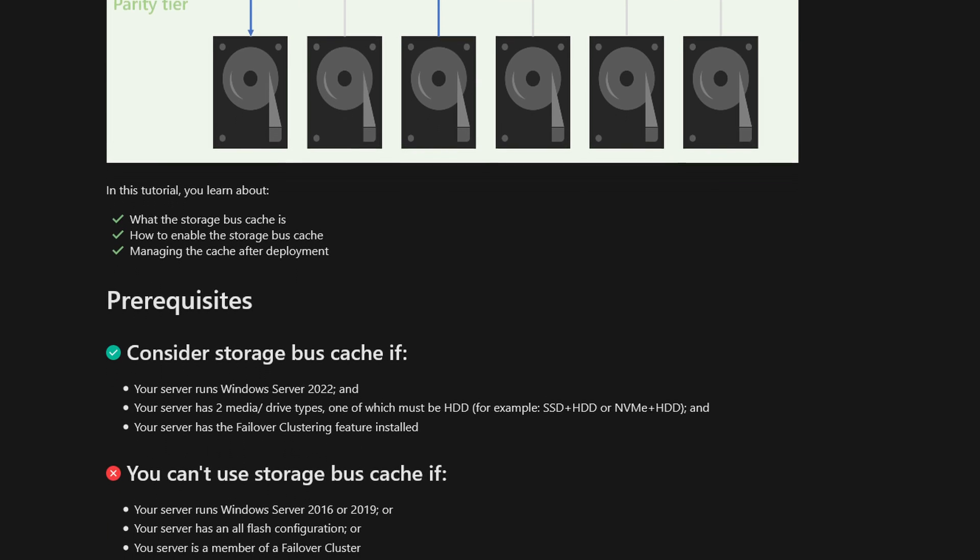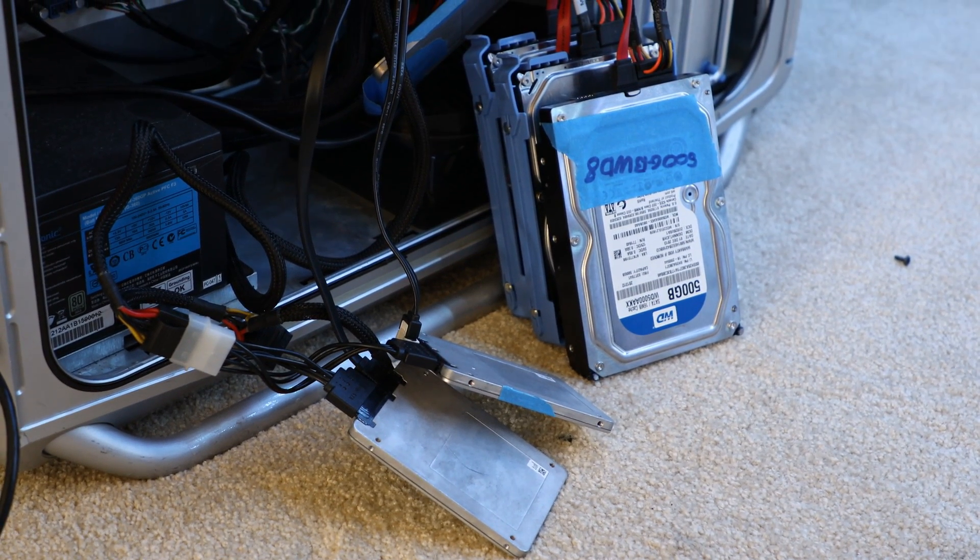I tried following the setup guide, but it had issues on my main test server, so I tested with an older system. It seemed to set up correctly and created a few tiers for capacity, but using the default new volume creation, it wouldn't work — potentially due to only having three hard drives and two SSDs. So I can't fully comment on how it works or its performance. Conceptually, it should help quite a bit because the mirror tier can absorb hard writes and slowly spread them across parity during lower-usage periods, which would be great for bursty workloads.